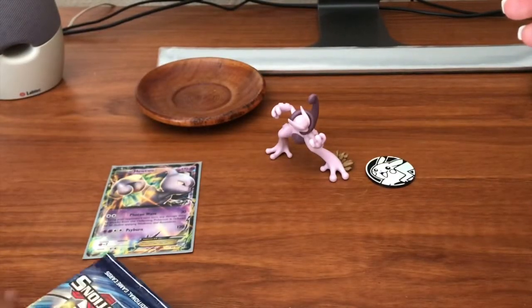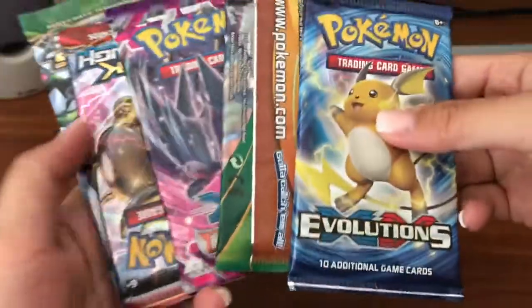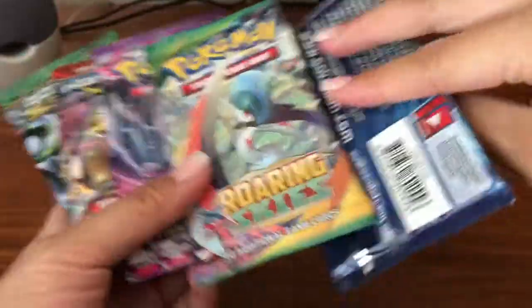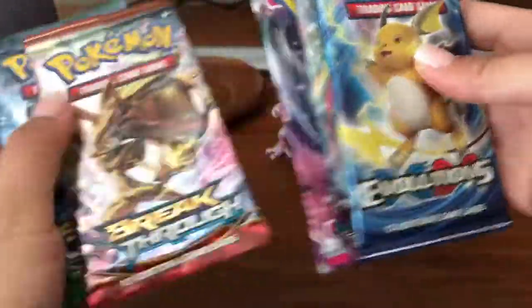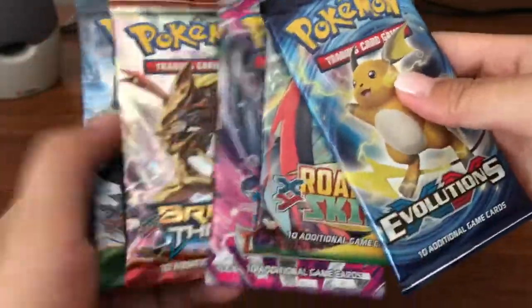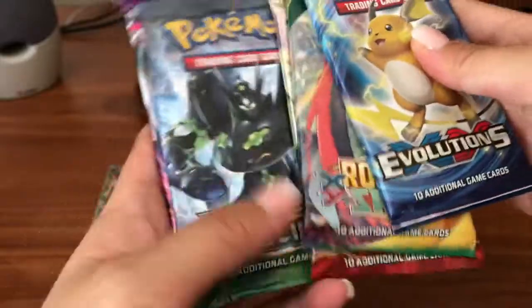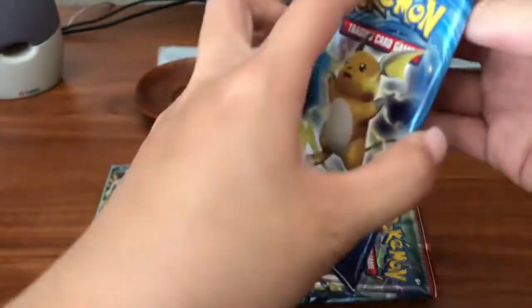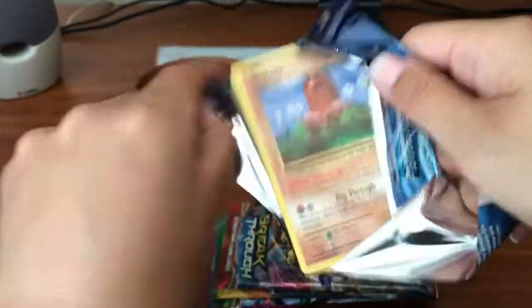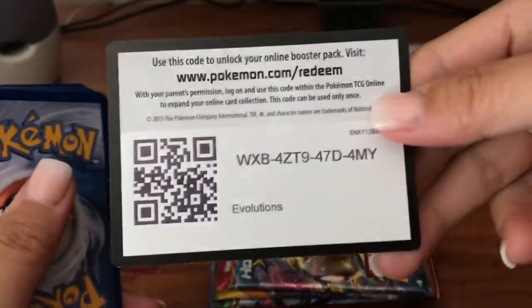Let's see what packs we got — we only got four or five packs. We got Evolutions, Roaring Skies, Phantom Forces, Breakthrough, and Fates Collide. We're gonna go ahead and end with Phantom Forces so we can get a silver card potential, and Fates Collide is one of my favorite sets. Let's go in this order and see what we can pull. Hopefully we can pull some goods!